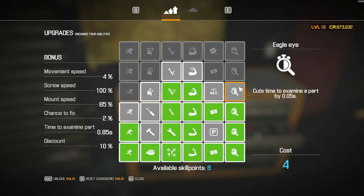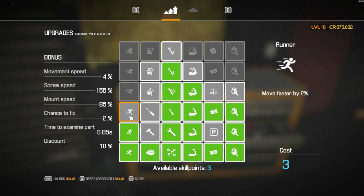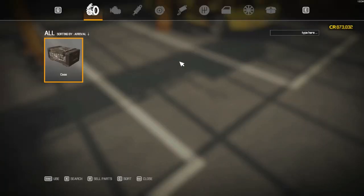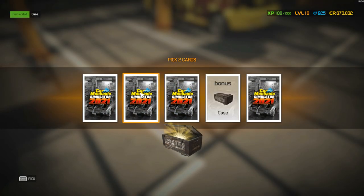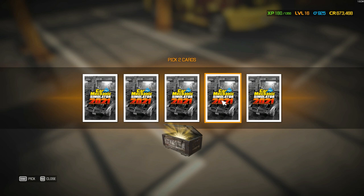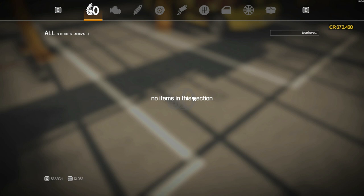We've got eight points. I'm thinking cut examination time — yeah, that doesn't bother us. Increase mounting screen speed, let's do that one. And also let's do the running faster — that's going to cost four. Okay, we already upgraded everything here and we also have a case. Let's open that and see what we've got. Another case — I'll take that. Some credits, don't need that but it's good. Got some bonus XP, I like that. Nice.